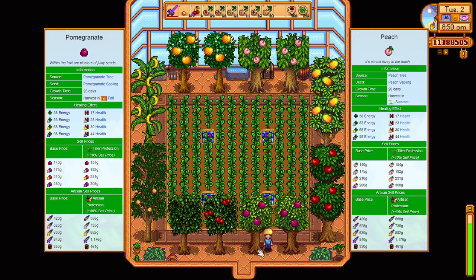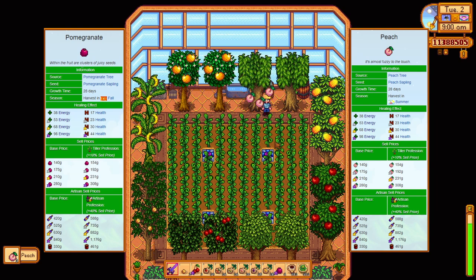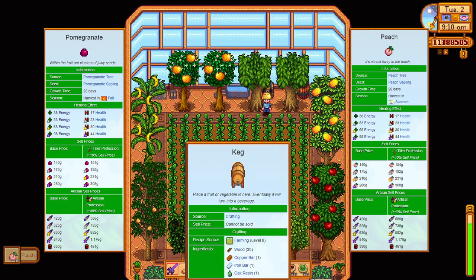You see this pomegranate and peach tree? These guys have been the most profitable. Their base profit is 140, and their wine sales sell for the most as the kegs multiply that number by either 3 or 4, depending if you have the artisan skill.